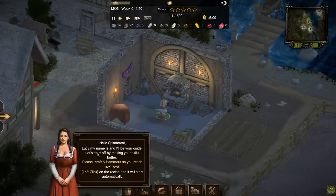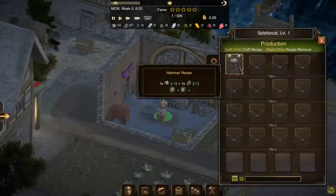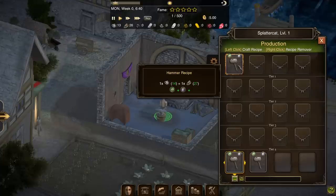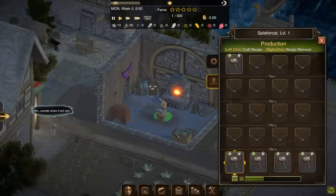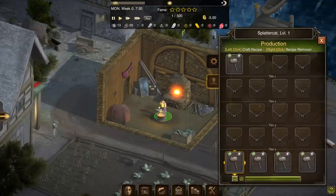There's some translation issues going on — I'll mentally translate for you as I read. The task is to make five hammers so that we level up. Let's make some hammers. We've got the hammer recipe and it wants me to make five of them. Begin the hammerizing. Cling, cling, cling.